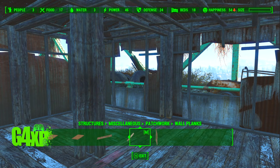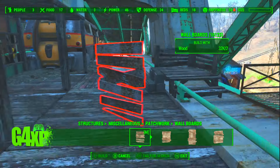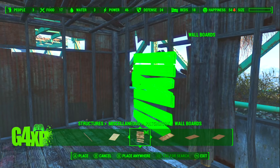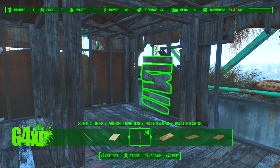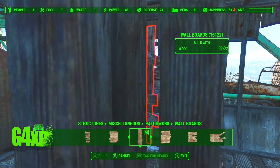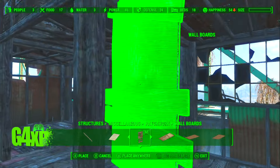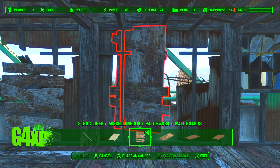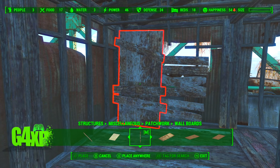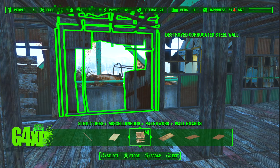I want to really go for a scrappy look here. I'm going to use these gap fillers — the biggest drama with using them is finding somewhere to put them, but luckily there's a lot of wall they fit on. I can bring them back and use Place Anywhere to get them in, and then they fit. You could use the pillar, the rug, or whatever you need to get them to fit. Basically what you're doing is putting together a custom wall that you can't get as a single item, so it looks a little bit different.